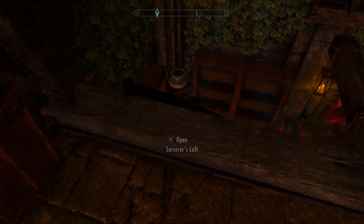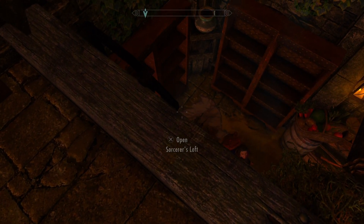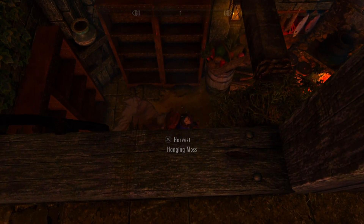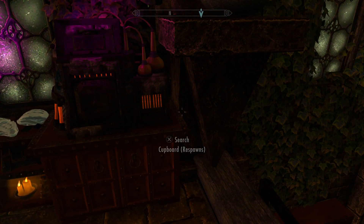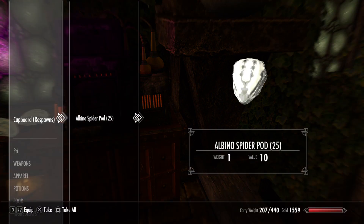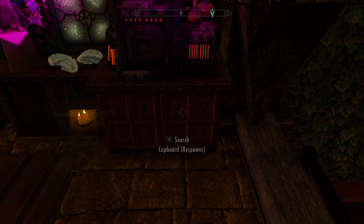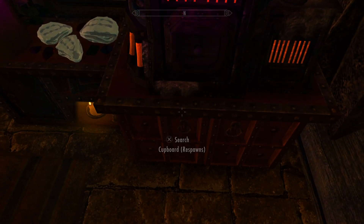I've just come up this ladder — there's a ladder here. So it is all one area, it's not a whole new area, because there's a drop just down there. So I could jump back down there any time. There's a note about respawns, so it's probably a good idea for this slot to not put anything in there, because as it says, respawns.